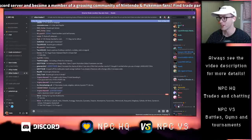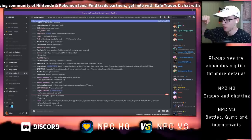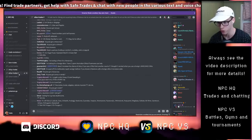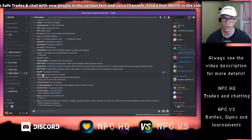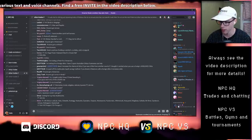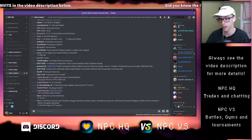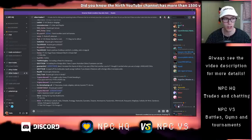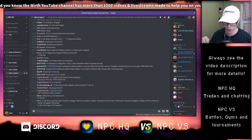The NPC HQ is a Discord server where you can trade with various people. We have Other Trades 1 and Other Trades 2, which are the specific trade chats you should go to if you want a Rockruff with the Own Tempo ability. When you've done that and requested an Own Tempo Rockruff — maybe with something to offer in return — you should be able to get one by being patient. There is an invite to the Discord in the video description.